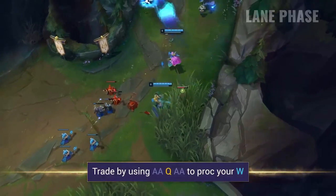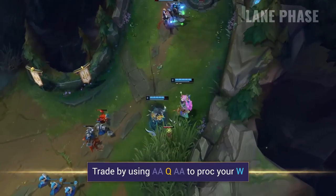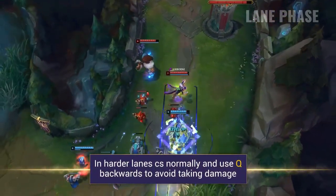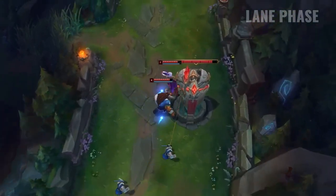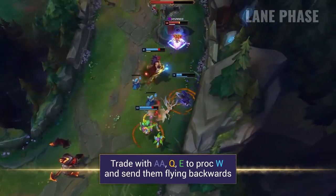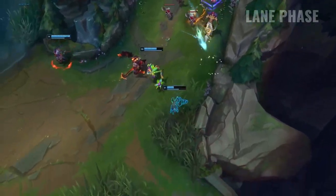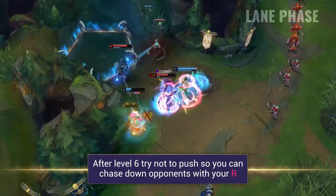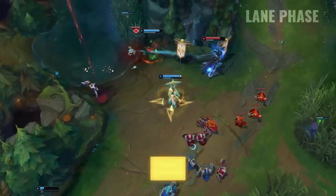In the lane phase, how you use your Q really depends on the matchup. In easier matchups, you want to trade by using Auto Attack, Q, Auto Attack to proc your passive. In harder lanes, you want to walk forward to CS and then Q backwards afterwards to avoid return damage and not get poked down. For a very expensive but really good trade, you can use Auto Attack, Q, E to your target, which procs Silver Bolts and sends them flying backwards unable to return damage. After level 6, you can also let them push a little into your tower — not quite the whole way — and then with your ultimate you can easily chase them down for a kill.